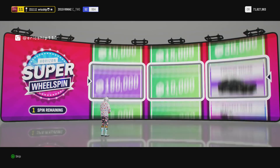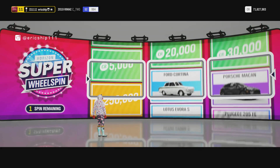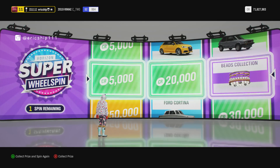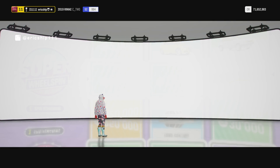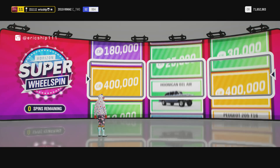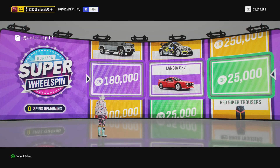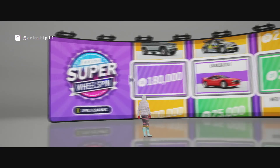Here goes my 30th spin. Please Playground Games, the Forza gods, please give me something good. Beads collection - is this honestly becoming a joke? Do they know I'm making a video on this? Is that why they just keep giving me all these clothing items? I seriously need to go back and see how many clothing items I've got. Wow, that's the first time in a while I haven't got a clothing item. I've got a decent car as well - that was my 31st spin.